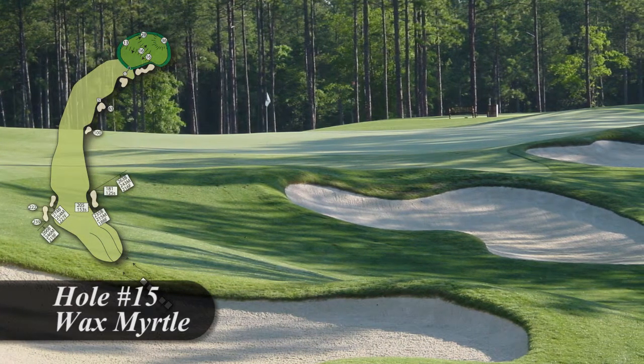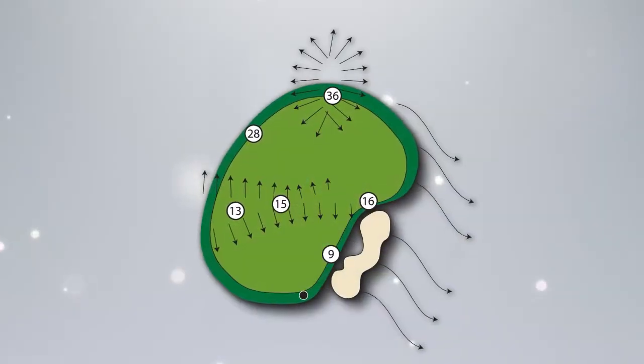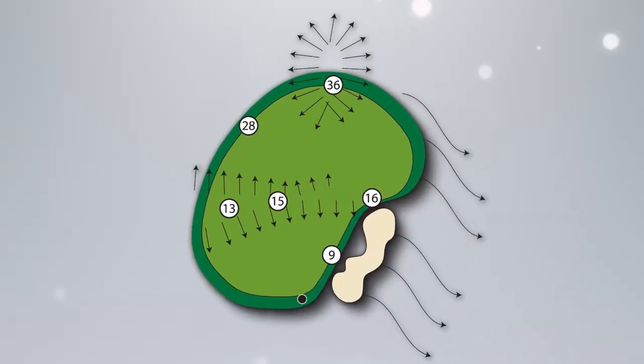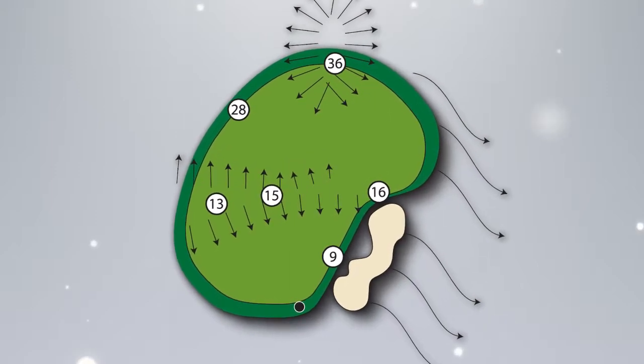An aggressive shot can go through the green and into the woods. A shot short and to the right will leave a blind bunker shot. While the green has some significant slope, it's pretty straightforward and features no hidden breaks.